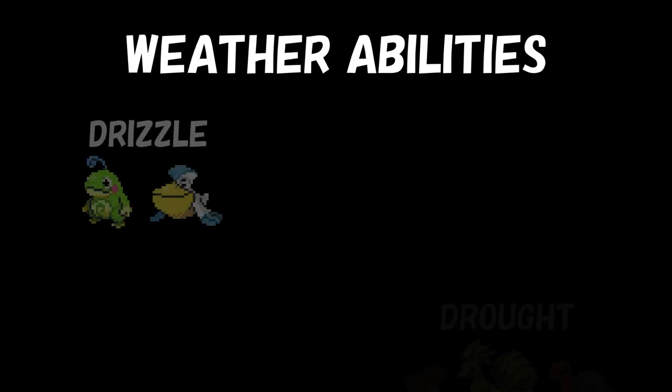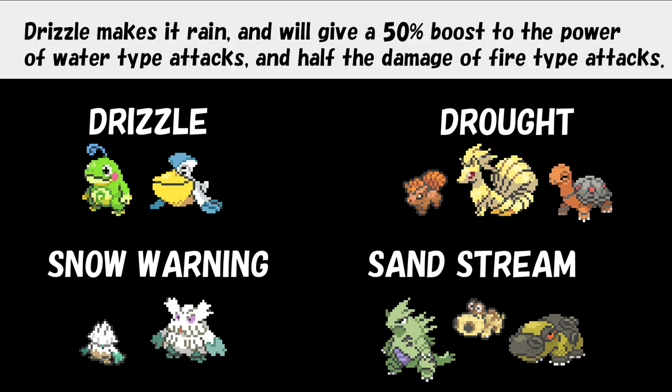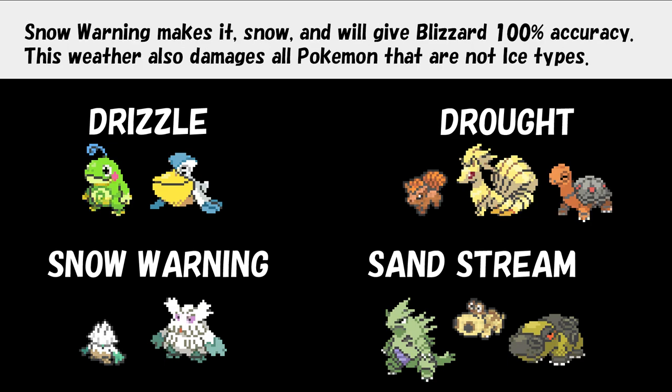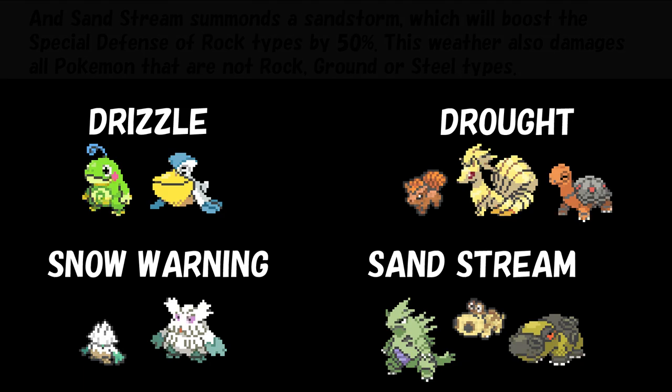Last but not least, we have a category of abilities: the weather-setting abilities. Drizzle makes it rain and will give a 50% boost to the power of water-type attacks and halve the damage of fire-type attacks. Drought makes harsh sunlight, which gives fire-type attacks a 50% boost and halves the damage done by water-type attacks. Snow Warning makes it snow and will give Blizzard 100% accuracy; this weather also damages all Pokémon that are not ice types. And Sandstream summons a Sandstorm, which will boost the special defense of rock types by 50%; this weather also damages all Pokémon that are not rock, ground, or steel types.